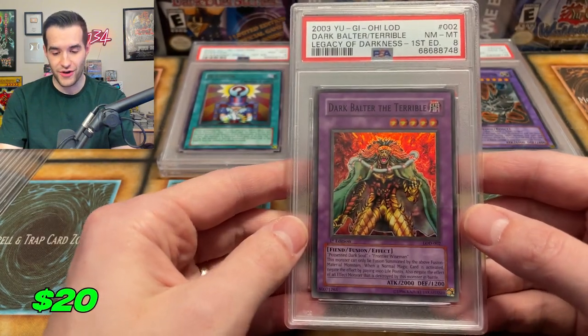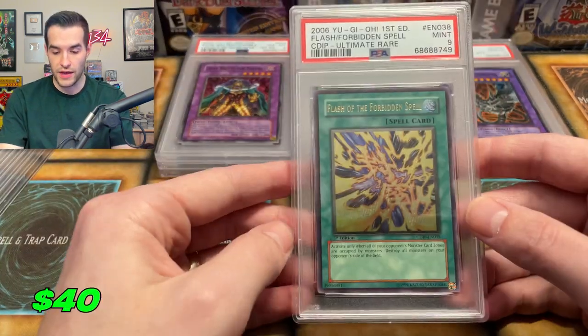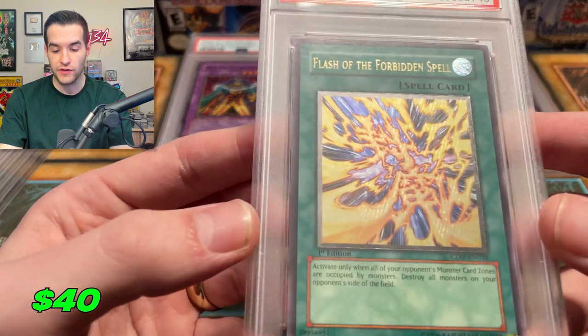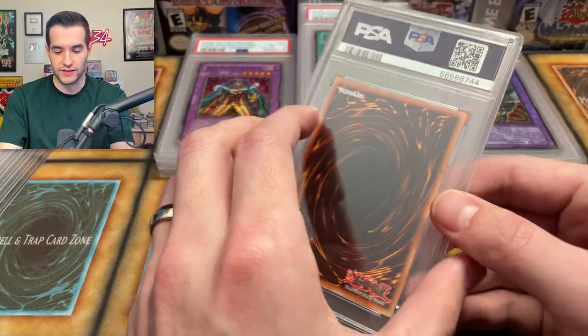We have an eight on the Dark Balter — that thing's way off center. I don't know why I graded some of these; I guess I was hoping for the nines. Flash of the Forbidden Spells at nine — I have graded this in a 10 before. I think the artwork with the ultimate rare pattern looks really nice and pretty cool.